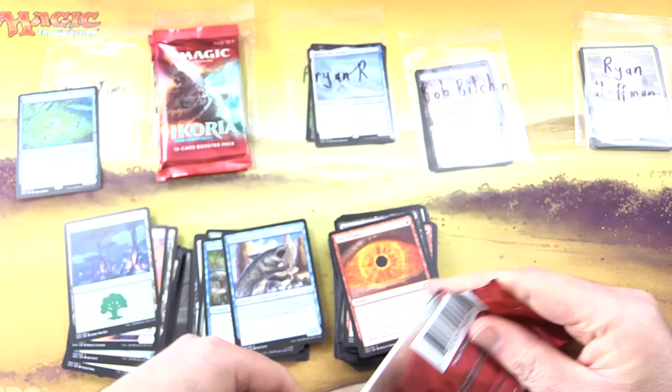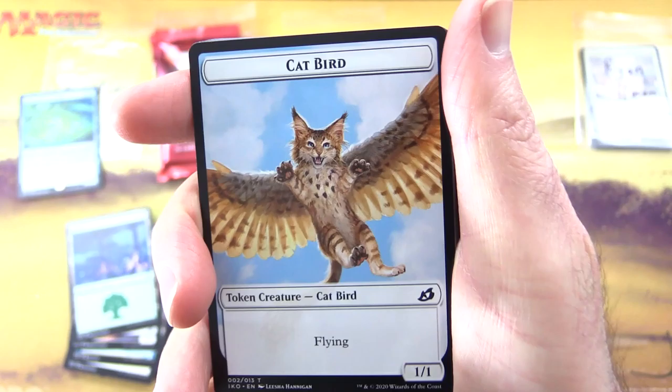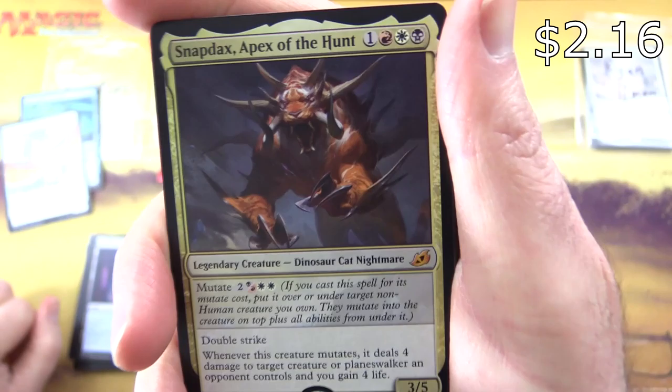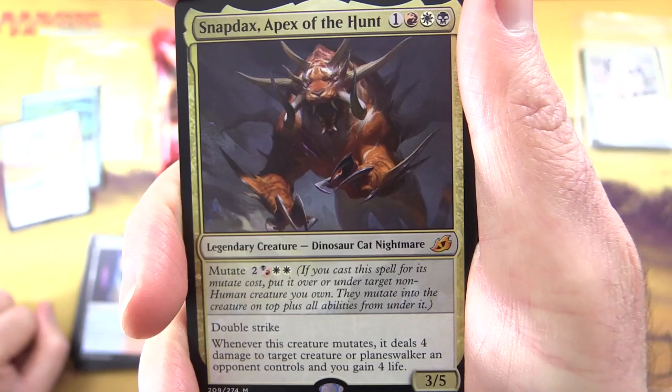Uncommons: Lead the Stampede, Poliwog Symbiote — I actually prefer the Godzilla version of this, I think it's Baby Godzilla for this one. Poliwog Symbiote, Pouncing Shawshark. Commons: Unlikely Aid, Ram Through, Almighty Brushwag — fear him, people — Keep Safe, Blazing Volley, Snare Tactician, Daysquad Marshal, Pyroceratops, Nightsquad Commando, and Bury in Books. And that is another pack of goodness.